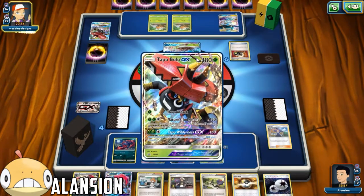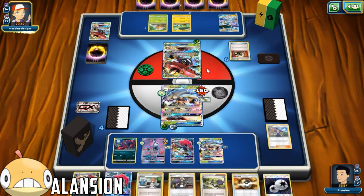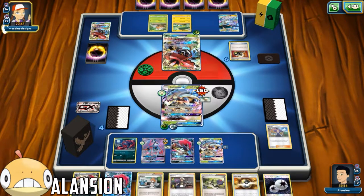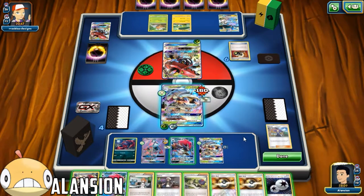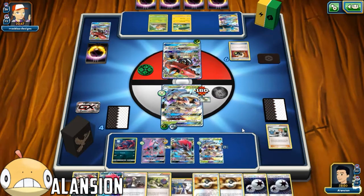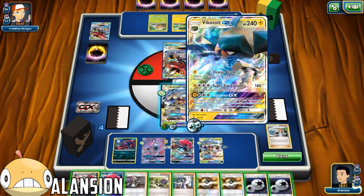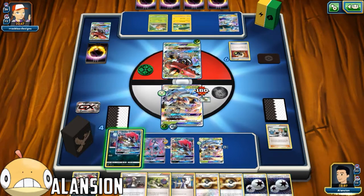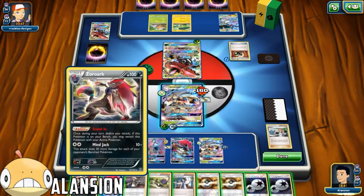He's going to go for the Bulu. Does he have the Choice Band? He does not - as far as I know, he's only going to be doing 30. So I have 50 health left. Let's trade really quick - trade off this Brigette. Do we get the Float Stone? We do not. One, two, three... one twenty... one, two, three - so 100 damage.